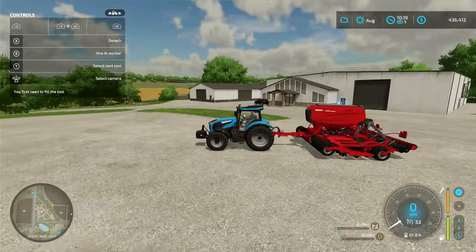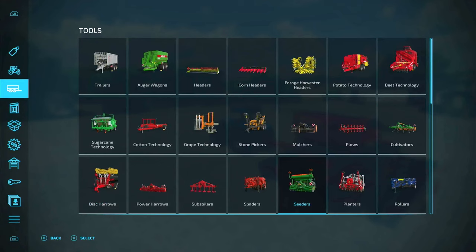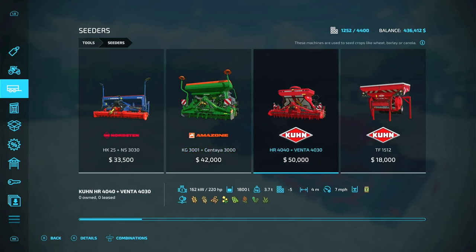Let me show you on the menu why I think it's one of the best. If we go in here to seeders — normally you start with one of these small ones on your farm, and as your farm gets bigger you need an upgrade. This next one is not much of an upgrade, and you need 220 horsepower for that.